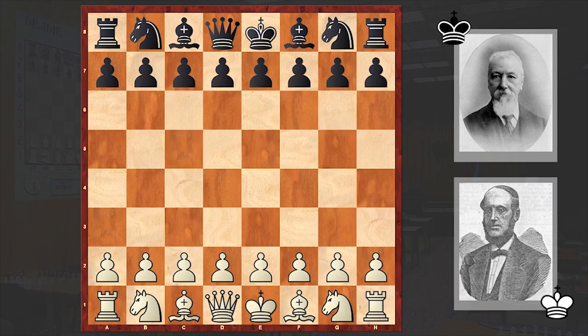Hello chess lovers, Zoran here and in this video I want to share with you a good old and well known chess miniature played between two English chess legends. On the white side is Henry Edward Burt and his compatriot Joseph Henry Blackburn, nicknamed the Black Death, is playing with the black pieces. The game was played in 1886 in London.